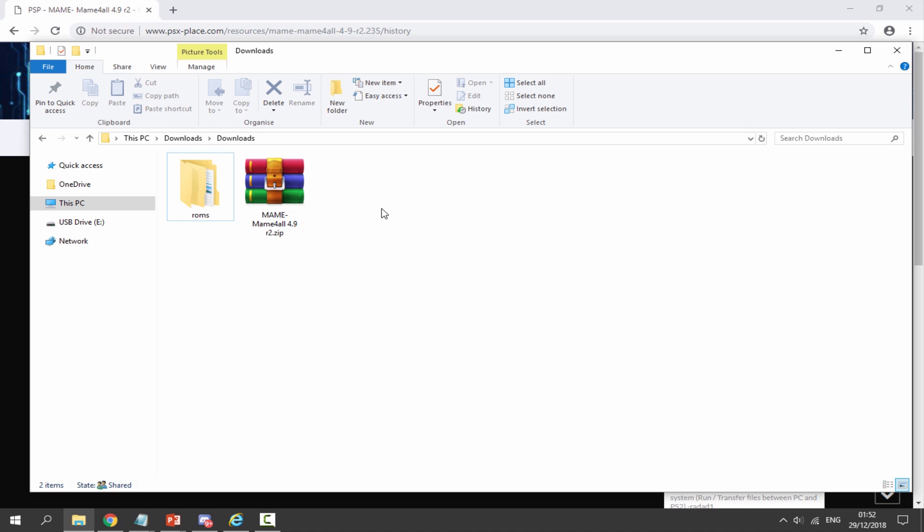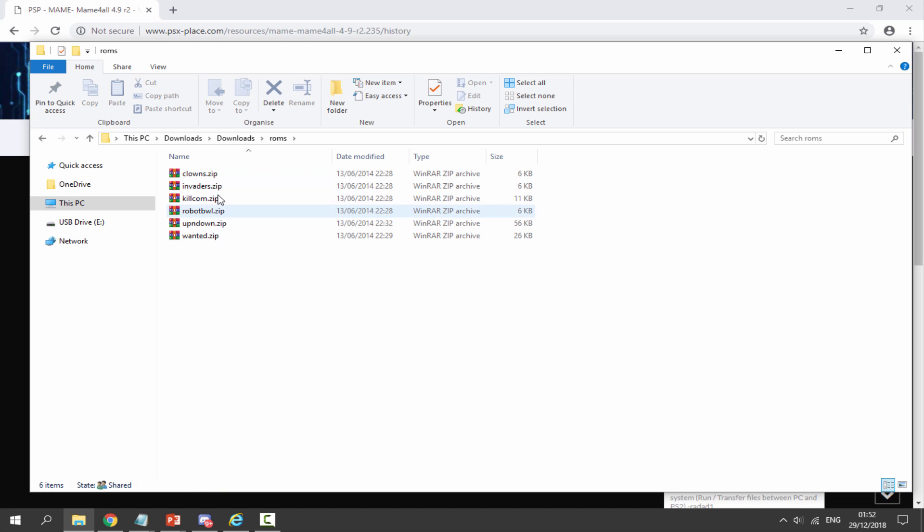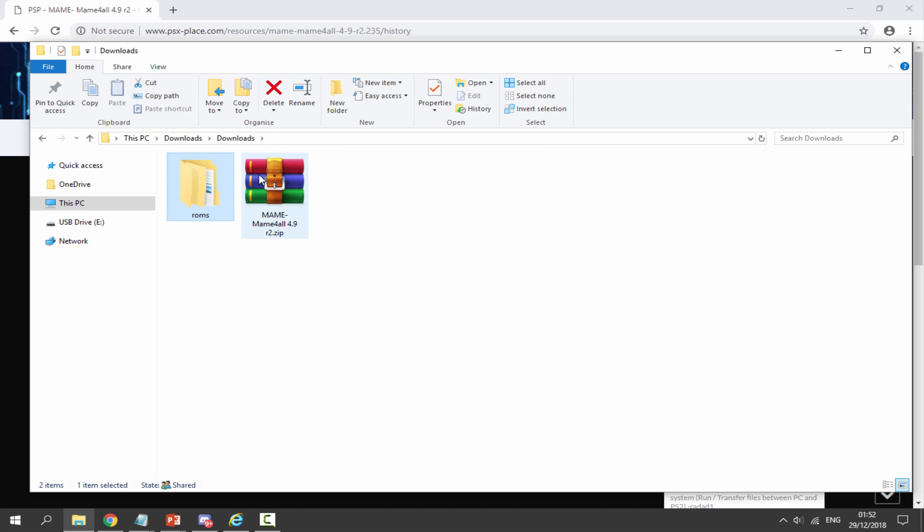Once it has finished downloading, head over to your PC's downloads folder and you'll be able to find it in there. It does not come with any ROMs installed, so you will need to find your own. I've got some here in the ROMs folder — just some random ones like Space Invaders and a few others.